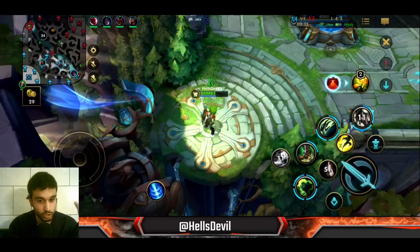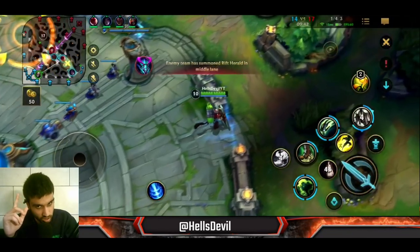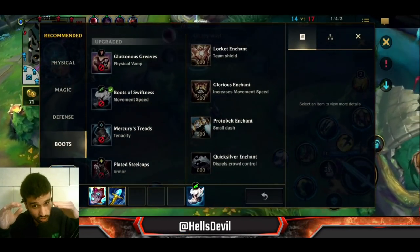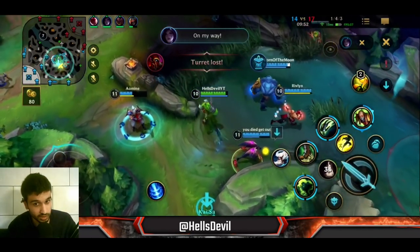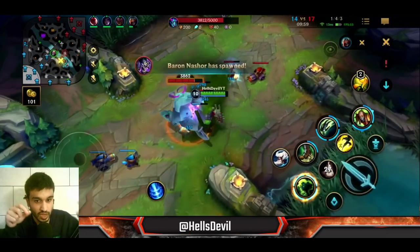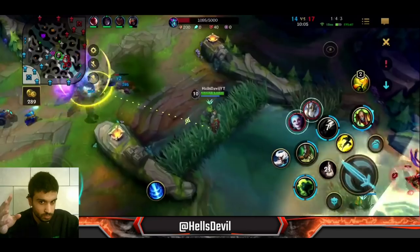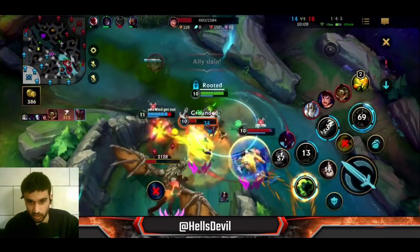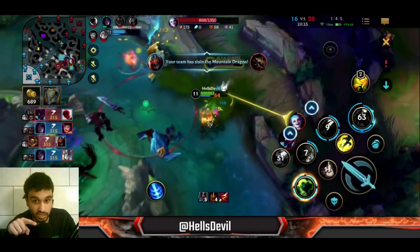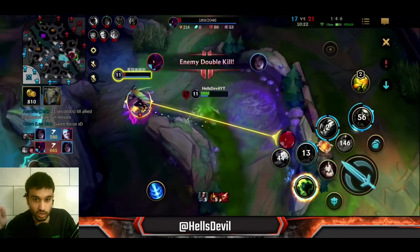Right now I got Rylai's Crystal Scepter and this item is going to give me slows on my first ability - this is a huge power spike, this is where Singed starts to get really strong. I have damage but no defense yet, so my playstyle still has to be careful. I cannot walk into the middle of the enemy like you can in late game. What I have to do right now is either try to focus their ADC or make enemies chase me. I'm not going too deep - I see the ADC and I go for the ADC, not going in 1v5.